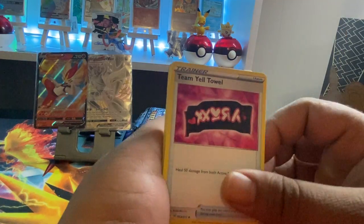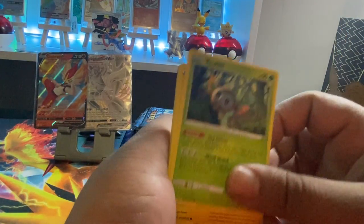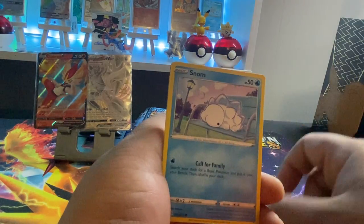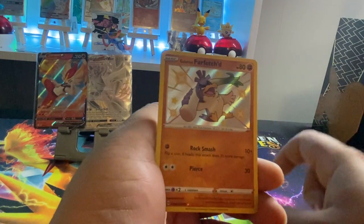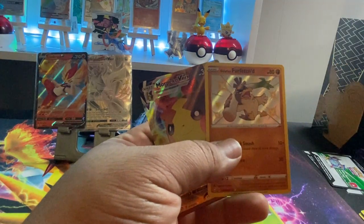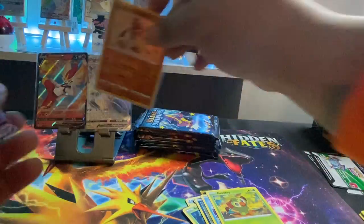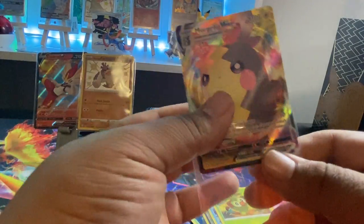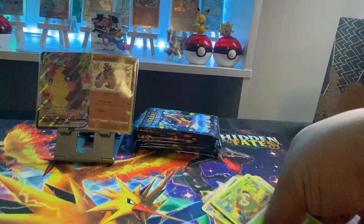Got the Lightning Energy, Team Yelta, Thwacky, Tropius, Rowlet, Morpeko, Spinarak, Snom, Grookey — followed by a Galarian Farfetch'd! This ETB's on fire, we're on fire!